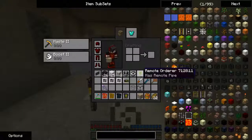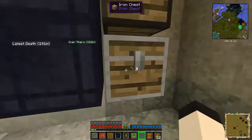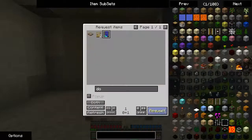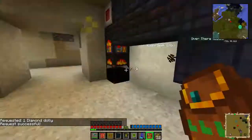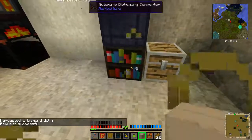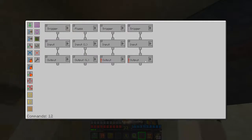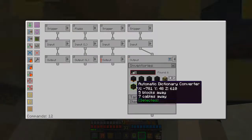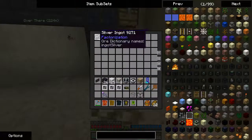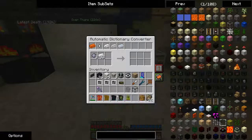The cool thing about the ore dictionary is it will auto-output. I'm going to move this down one and move that to right there. As you can see, I still have my information. I'm going to reprogram the output on this to be the ore dictionary — the auto dictionary — and that as well. I'm going to run everything through here real quick to get them converted to what I want them to be.